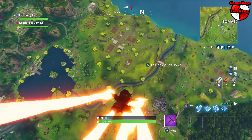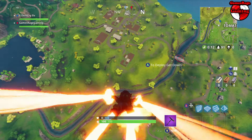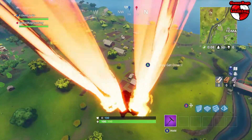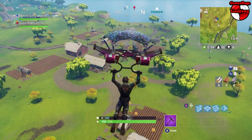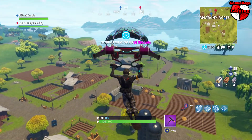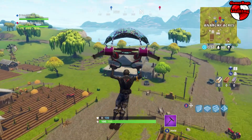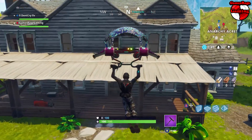If you guys want to see what this character looks like in game, I'm just going to quickly show you now. We're going to land at Anarchy, grab a few weapons, and then show you exactly how it looks in game. Personally, I prefer this glider compared to the umbrellas — the umbrellas seem slower and less controllable, whereas any other glider seems really controllable.